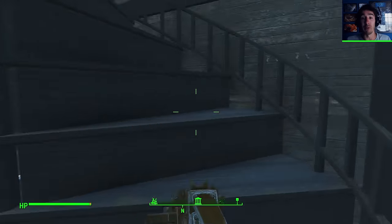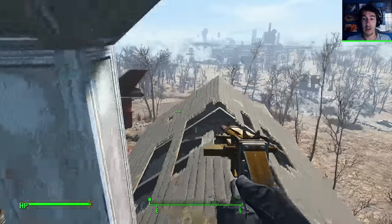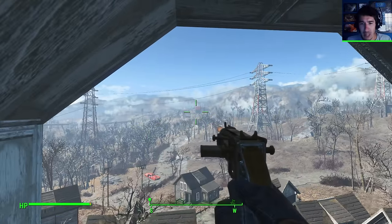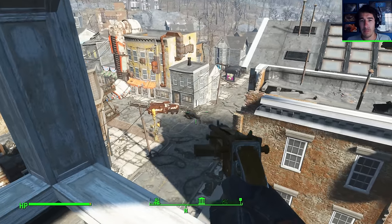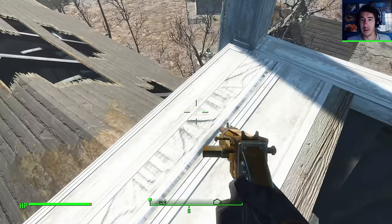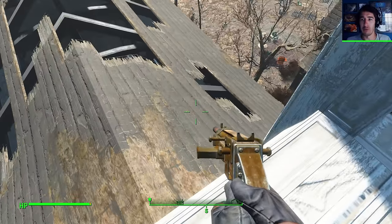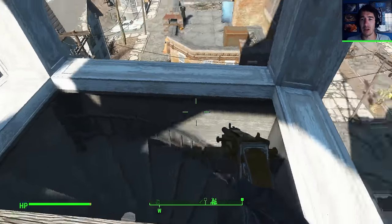This is going to give me a real good view. Look at this wasteland. What is that over there? There's a massive building. Old Deathclaw - I see you over there. You are not an acrobat. What are you doing down there on the roof? I wonder if they put me up here for a reason right now - like, am I supposed to be seeing something from this vantage point?